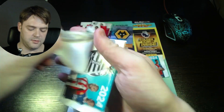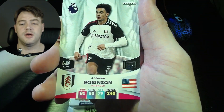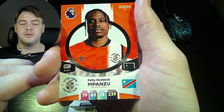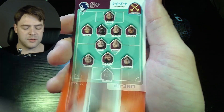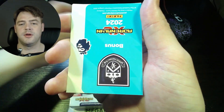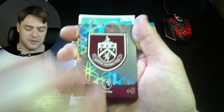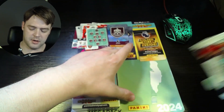Straight into it — we have Sean Longstaff for Newcastle, Anthony Robinson for Fulham, Josh De Silva for Brentford, Pelly Ruddock Mpanzu for Luton Town. I like this circle style, I think it's only two teams though. West Ham lineup, then for Burnley we have the Burnley team crest. Nice, and a co-card.